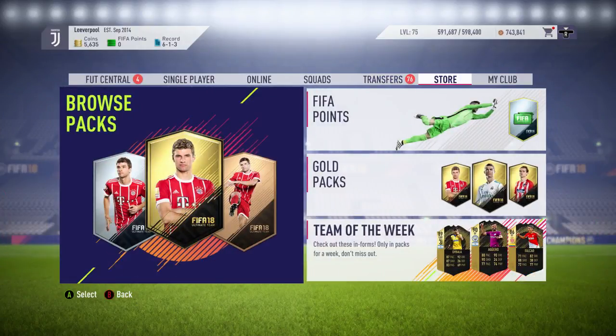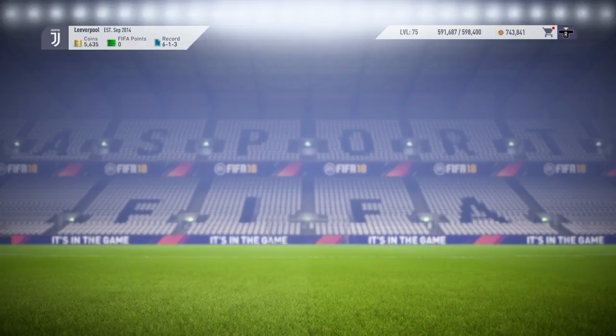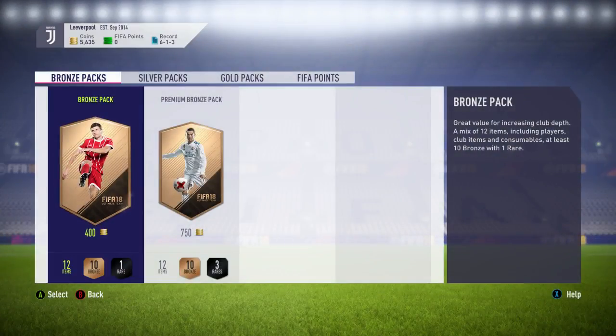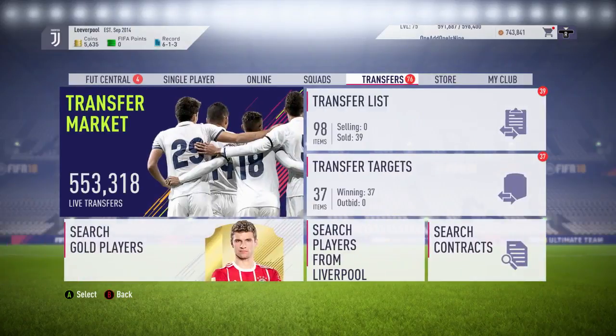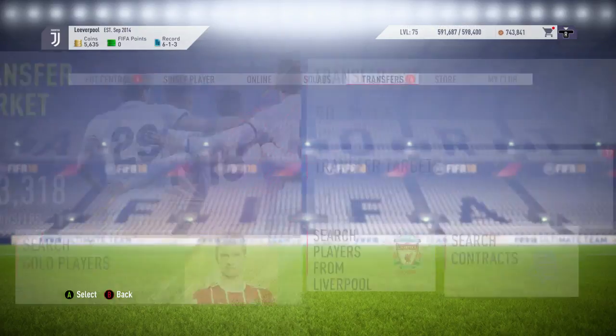If you've done all your SBCs or don't want to do them, there are other methods. The first is the bronze pack method — very simple. You open bronze packs and sell all the contents. A lot of players will sell, squad fitnesses will sell, contracts you can keep for yourself, and bronze players that don't sell can be kept in your club for marquee matchup SBCs throughout the year. It takes time and requires keeping your transfer list full of bronze cards and relisting constantly, but it's a fantastic way to earn coins — though not quite as effective in the early stages of FIFA.